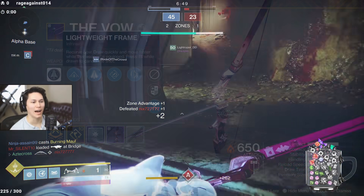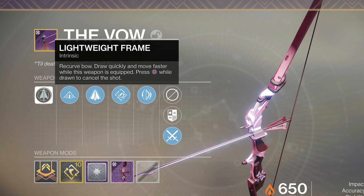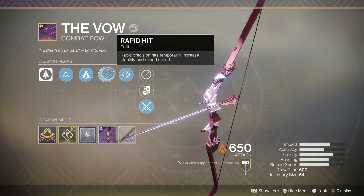Intrinsically, this is a lightweight frame bow. It draws quickly, you move faster while this weapon is equipped, and our string perk here is Polymer String, which slightly increases accuracy and gives us a slightly faster draw time. It also comes with natural fletching, and the two traits that really piqued our interest are Rapid Hit and Archer's Tempo.